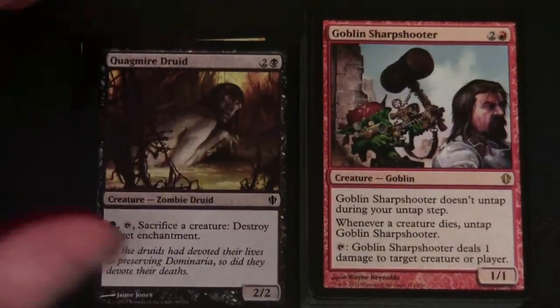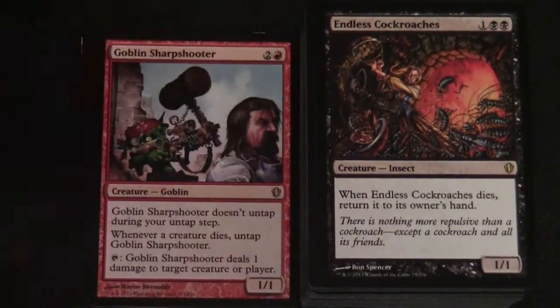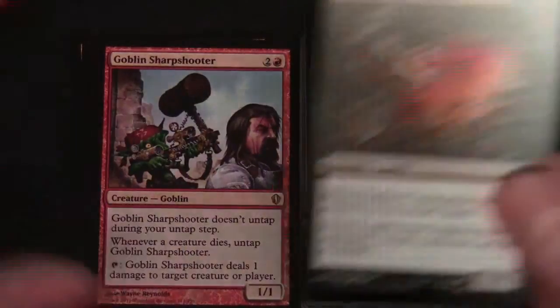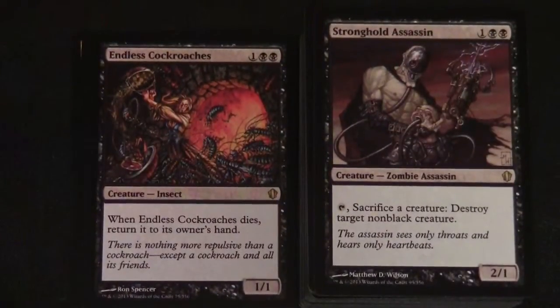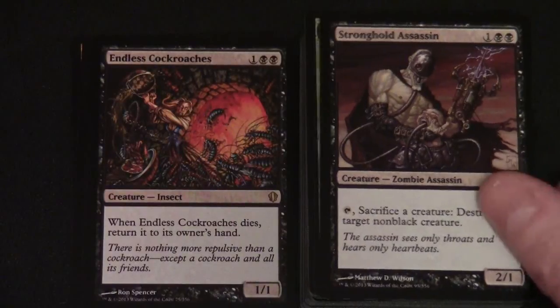Quagmire Druid is next. Goblin Sharpshooter is another rare — two and a red for a 1/1 creature Goblin. Goblin Sharpshooter doesn't untap during your untap step. Whenever a creature dies, untap Goblin Sharpshooter. You can tap it: Goblin Sharpshooter deals one damage to target creature or player. Endless Cockroaches are also in the deck — one and two black for a 1/1 creature Insect. When Endless Cockroaches dies, return it to its owner's hand. Stronghold Assassin is one and two black for a 2/1 creature Zombie Assassin. You can tap it and sacrifice a creature to destroy target non-black creature.